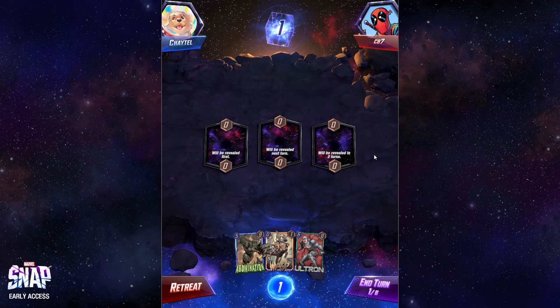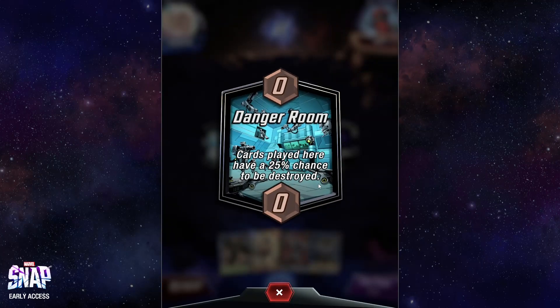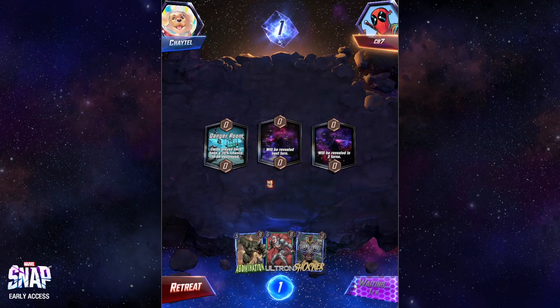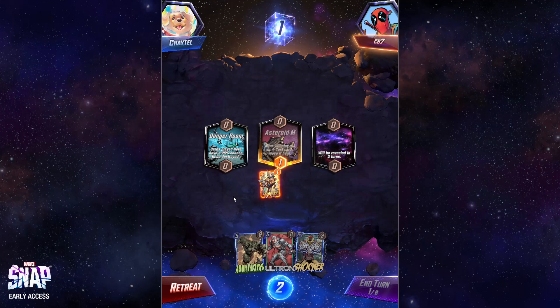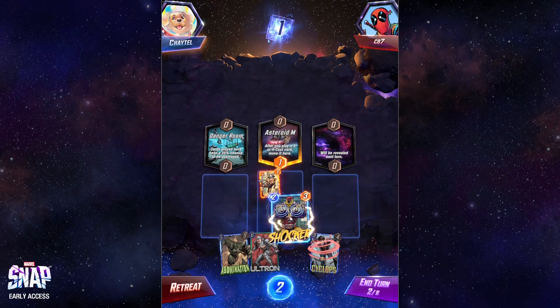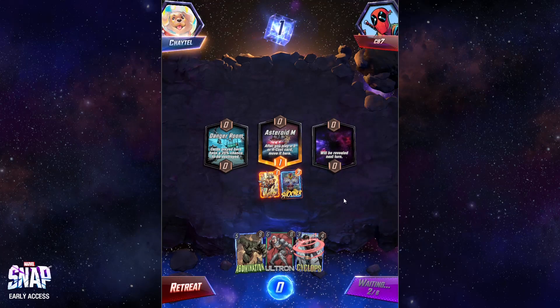CB7 — friendly neighbor, we'll see about that. I've got my Ultron, good. Danger Room — cards played here have a 25% chance to be destroyed — that's a little scary. We're gonna be careful. Just dropping Wasp here because we don't want to drop in Danger Room yet. Asteroid M — if you play a three or four cost card, it gets moved here. I'm going to fill that up so it can't disrupt my plans.